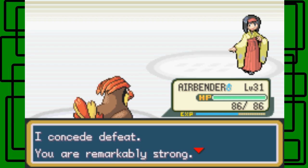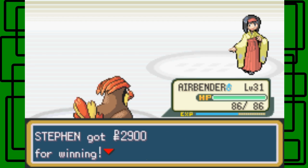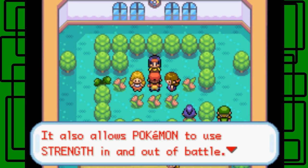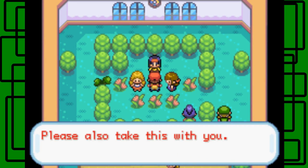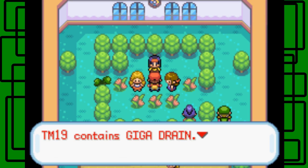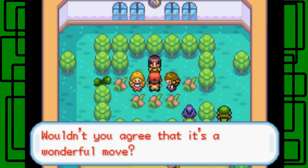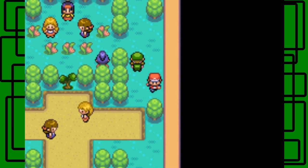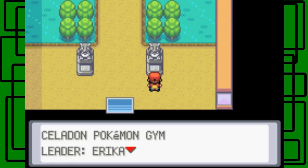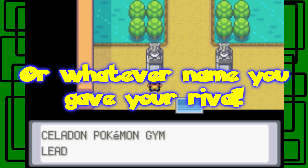Erika concedes defeat. She's remarkably strong and must confer the Rainbow Badge. We got $29 for winning! The Rainbow Badge makes Pokemon up to level 50 obey, and also allows Pokemon to use Strength in and out of battle. She also gives us TM19, which is Giga Drain — half the damage dealt is drained to heal your Pokemon. I also read the plaque: Celadon Gym leader Erika, Running Trainer Matt Steven — Matt is always programmed to beat these gyms before you.